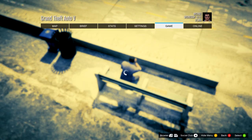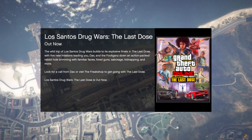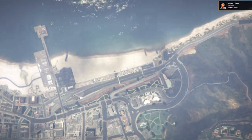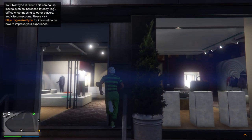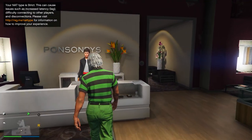In story mode, start up a new Online invite-only session. When you load into Online, go ahead and save the outfit you chose to keep — save it to slot number 20 at the bottom.